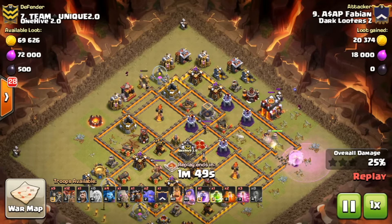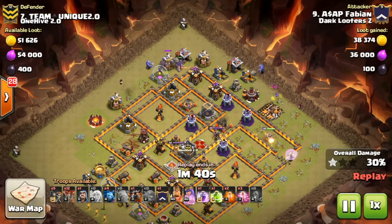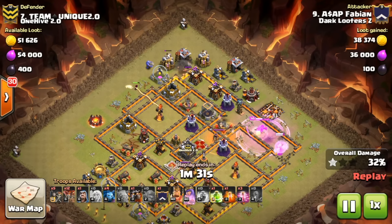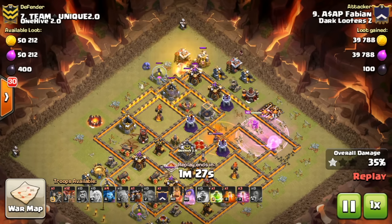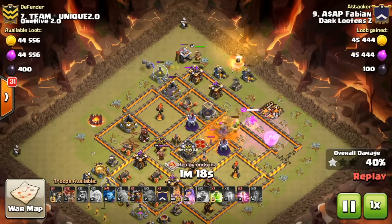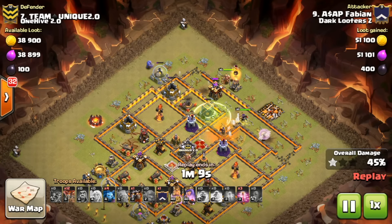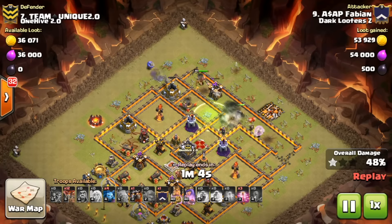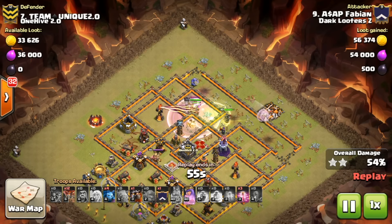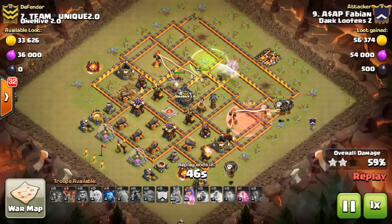The king comes in at 12 o'clock to tank for more bowlers and clean the other side so the queen can go into the core. A bowler at 1:30 gets roasted by the archer tower — not planned — but he compensates. The wizards help with that barracks, meanwhile the queen kills the enemy queen at the clan castle all with one rage spell. The witches step into the poison, which is always a relief — especially in a queen walk, two witches spawn so many skeletons they're very hard to deal with.